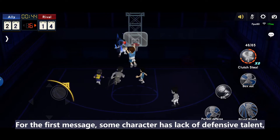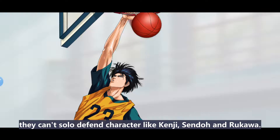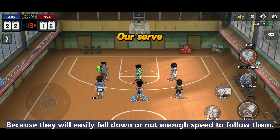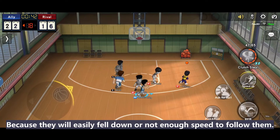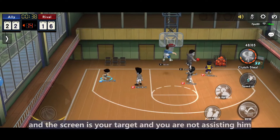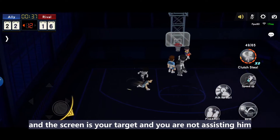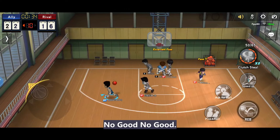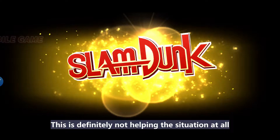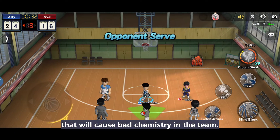Be careful about using the man-to-man and take-care-of-rebounds messages. For the man-to-man message, some characters lack defensive talent and can't solo-defend — like Kenji, Sento, or Rukawa, because they will easily get beaten or lack the speed to follow. The worst case is when there is a huge screen blocking their way, and you are not assisting but blaming them instead. This is definitely not helping the situation at all, and will cause bad chemistry in the team.